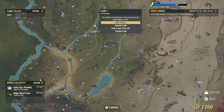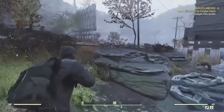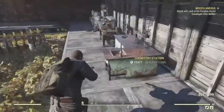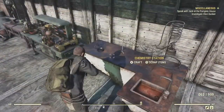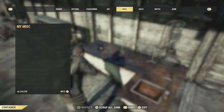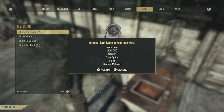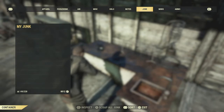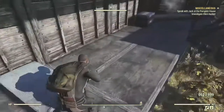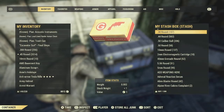Go back to camp. Okay, I'm back at camp. First thing I come to is my chemistry table — I want to scrap items. There's all of the stuff that I got. I'm gonna hit triangle to scrap all junk. And I got 70 cloth.